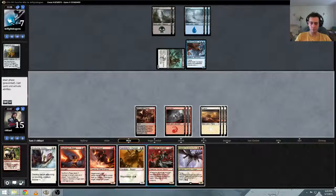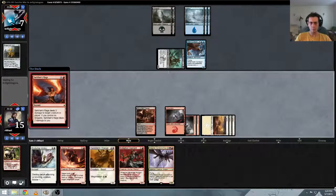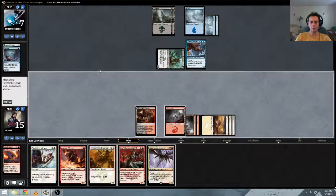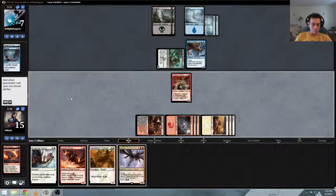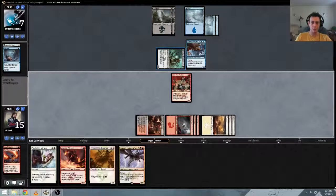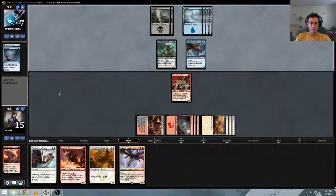We've got seven mana. We can play one of our removal spells and Aspirant. He's got the counter — mainboard Negate. On the block, Aspirant is not great in this situation. Doesn't get the bonus damage that it does on the attack. Not too concerned.